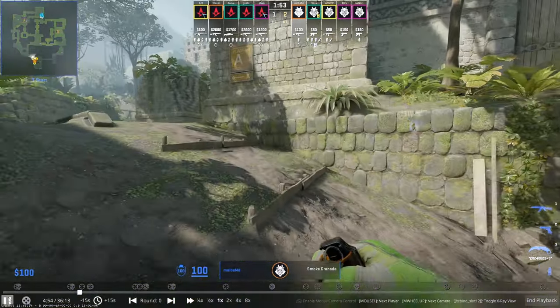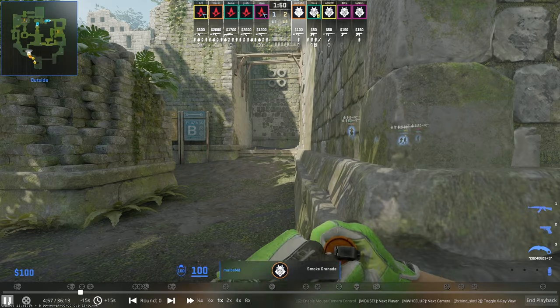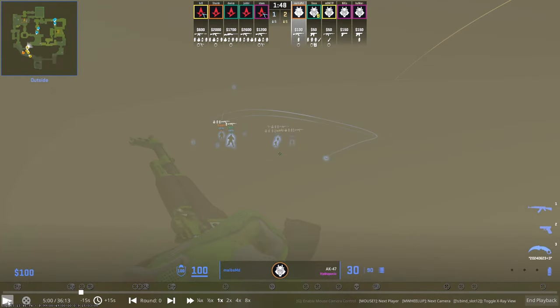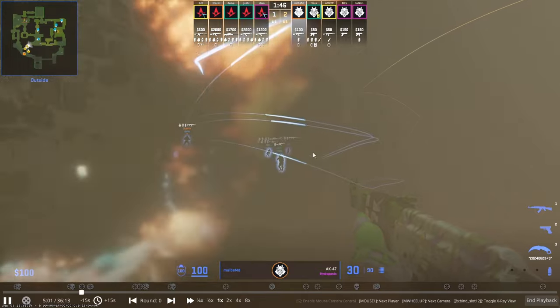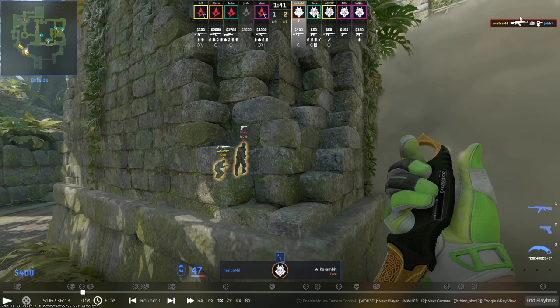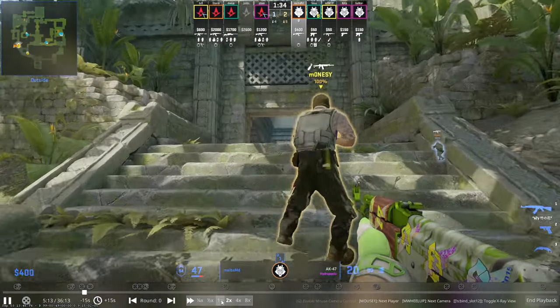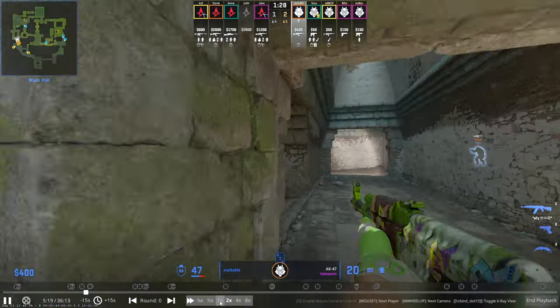Melbz has a great default understanding and he knows he has a gimmick in mid. He uses the edging of the smoke — pretty much using the smoke with the molly to stand in the molly without taking damage. It's super insane and just a really nice lineup by Melbz. Yabby gets fought there and doesn't really have a chance. It looks weird for Yabby that Melbz is there because he knows there's a molly deep mid and he doesn't hear the extinguish properly. It just looks like Melbz shouldn't be there, but that bug or gimmick is still in play.